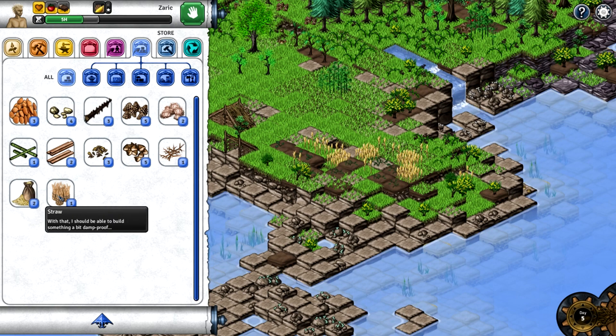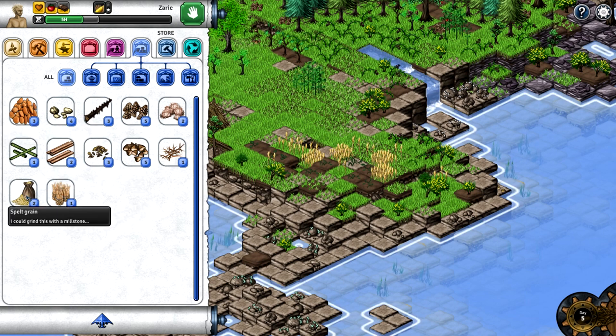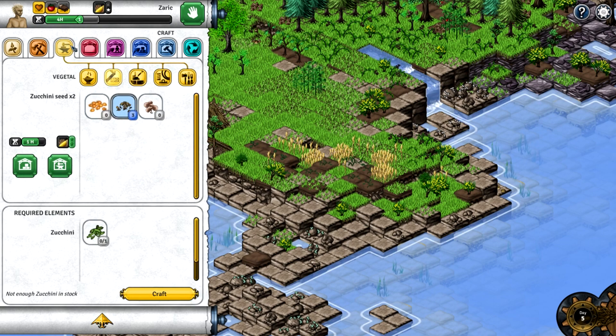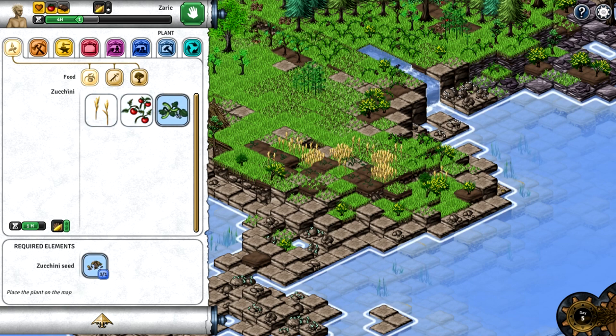I kind of just wanted to open up here so we can more easily see the other crops. Do we want to plant anything? I have zucchini, hemp grain, and if I want to build with spelt — yes, we can plant new spelt, but we have some right now so that's okay. We could plant some more zucchinis actually.